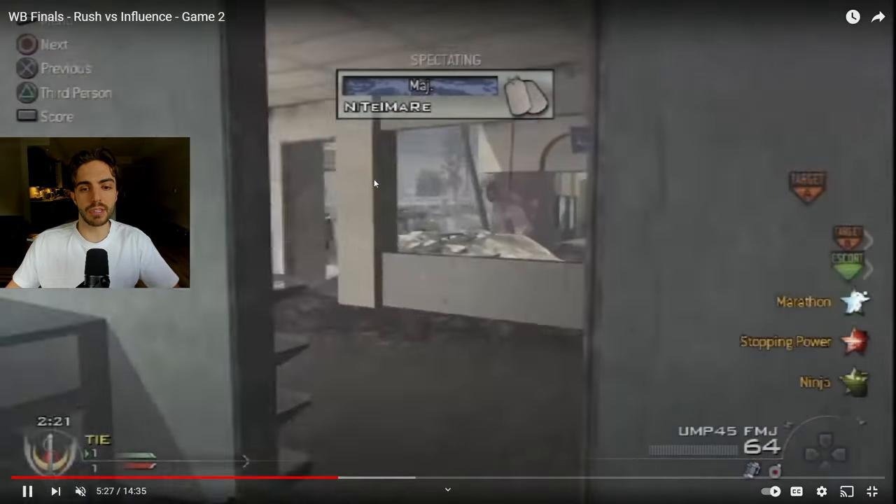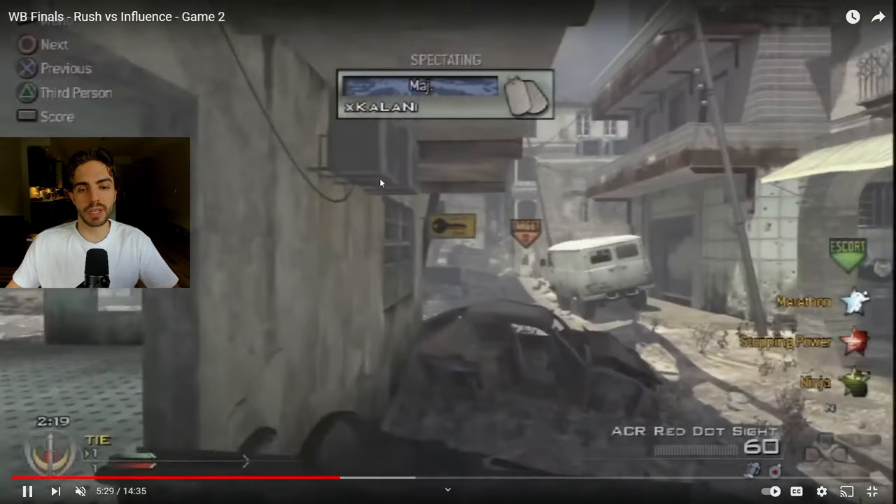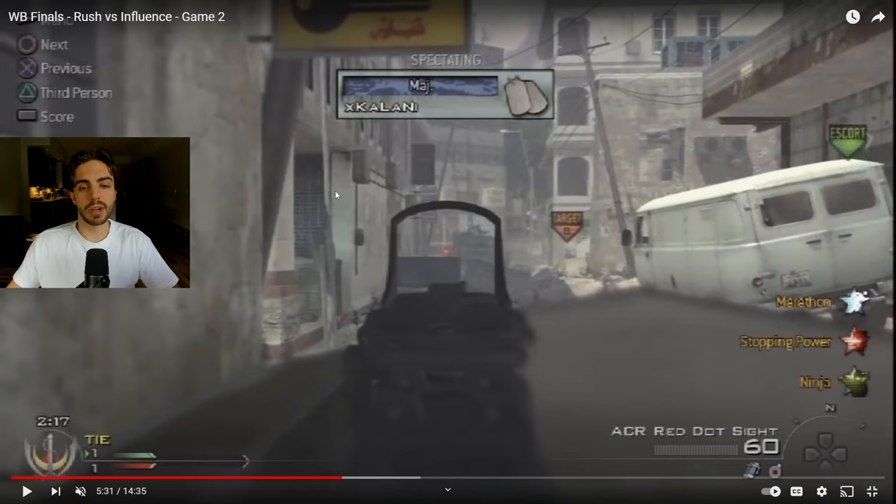We're going to look at Nightmare here — he's the flex middle player for the team. Kalani is using an AR to watch over B-street while the rest of the team pushes through the broken area of the map. When doing this as a team, those three players moving toward B-street want to use all the headies and broken buildings as cover, so anyone sniping or watching that street with an AR can't get easy kills on them.